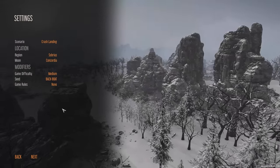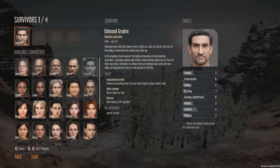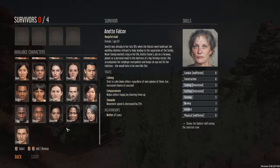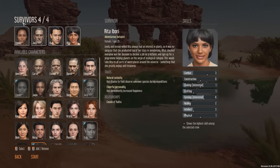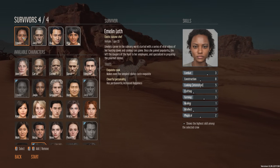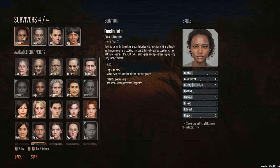The other modifiers I'm gonna be leaving alone. Next thing we need to do is choose our starting cast. There is a roster of pre-built characters we can pick from. So we've got Emelyn, the exotic cuisine chef — a very talented cook who makes other people happy with her incredible skill. She'll get a bit better at it because she is interested in cooking, and she has a cheerful personality.